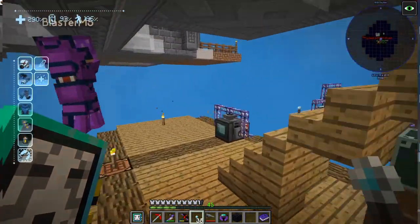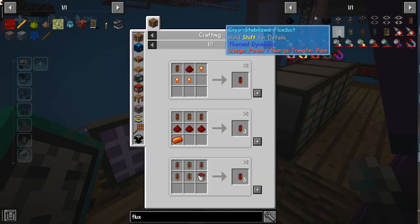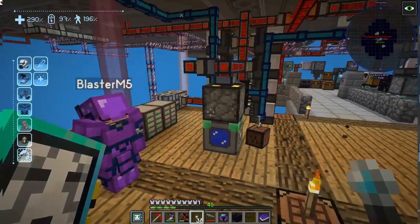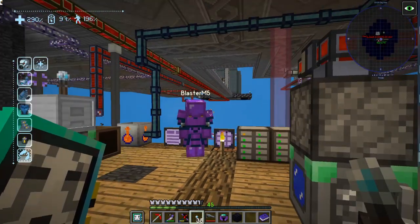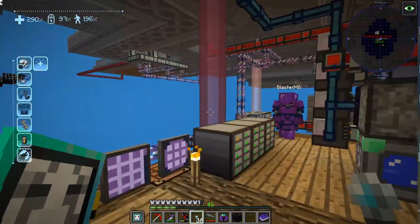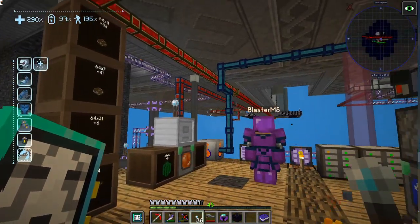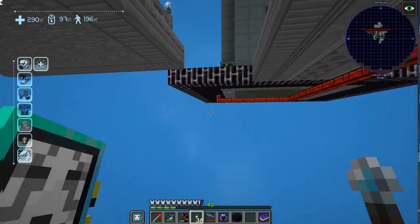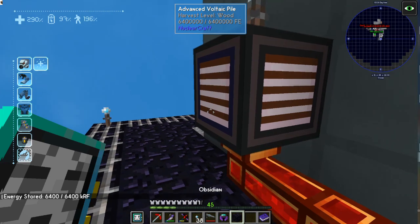Where are we making the signalum pipes? Just straight in the ME system — you type in flux, you go signalum flux duct, go to the middle recipe, it'll make you three. It's a direct one-to-one. We had a power issue because we're not currently connected to anything. I reconnected it. All the batteries have emptied. Just finish off the pipe and we'll be good. I'm just waiting for power to build back up so I can access the ME system. This battery over here is full.